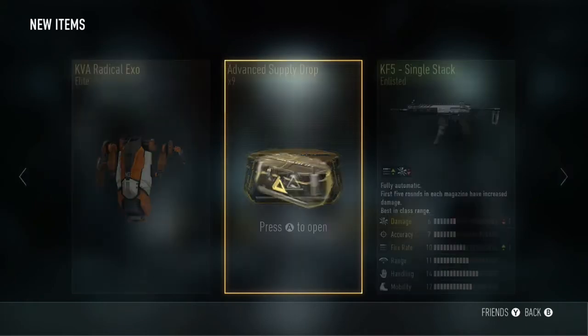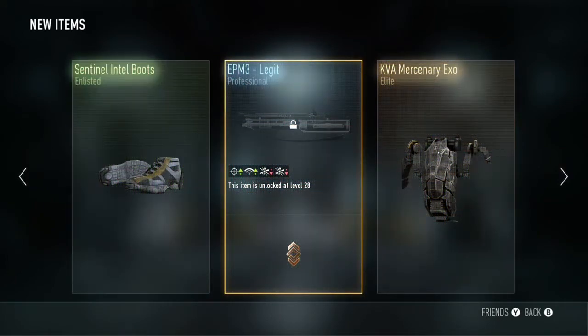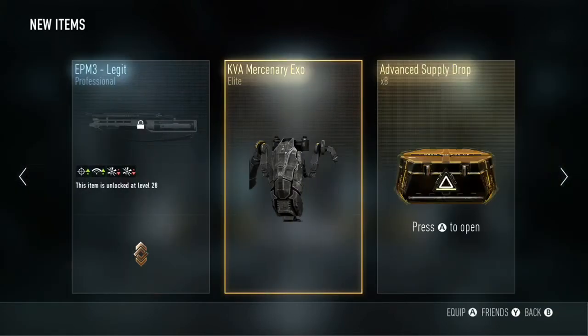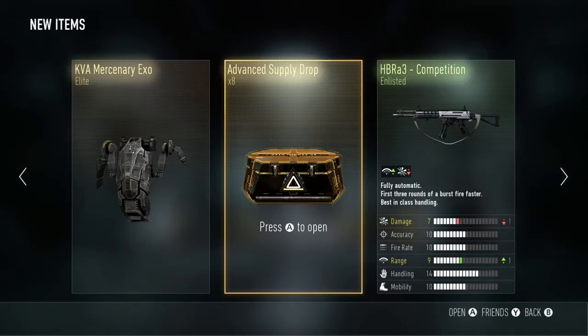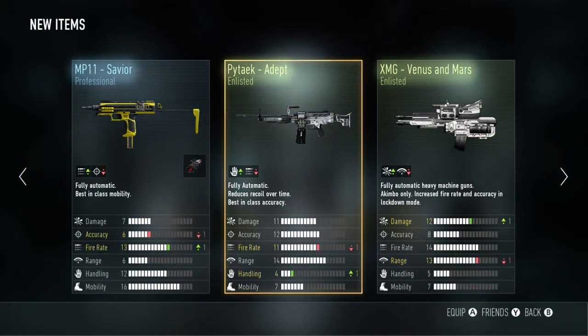So quite a few Elite XOs dropped from these advanced supply drops. Another one there — KVA Mercenary. I quite like that XO as it can keep you dark to hide in a corner if that's your thing, rather than stand out with some of the flashier XOs we have in the game.